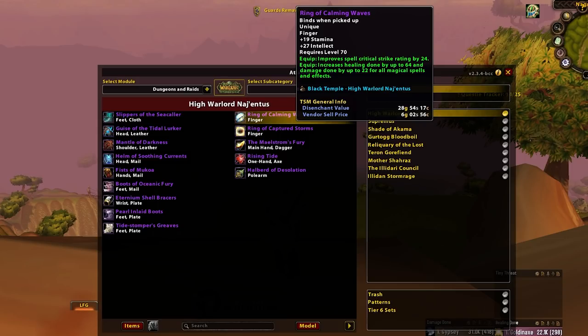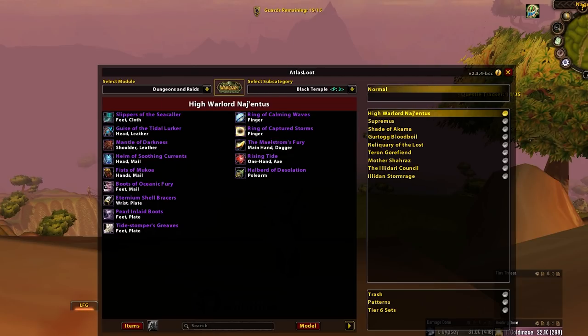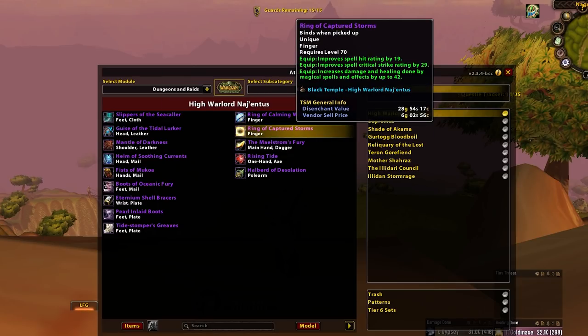This moves us on to Ring of Captured Storms, which is basically a consolation prize given that pretty much all spellcasters want Ring of Ancient Knowledge — a haste ring from trash. This plus the Exalted Rep Ring is the go-to before either one or two Ring of Ancient Knowledge for Warlocks, Mages, Boomkins, Elementals, and Shadow. Ring of Ancient Knowledge is highly, highly prioritized.